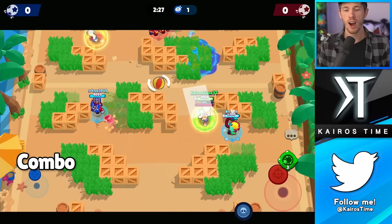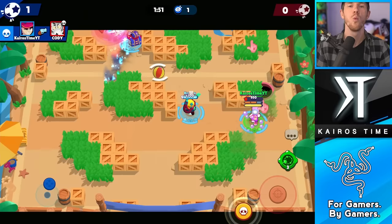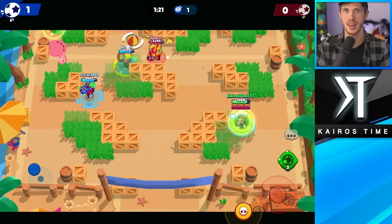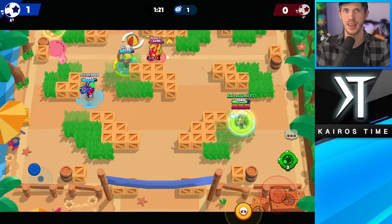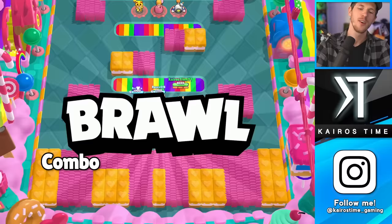Our next strong combination is Otis with an assassin — brawlers with diving abilities like Fang, Carl, or even Edgar. Once Otis lands his super on an enemy, whatever assassin is on the team can easily jump on that muted enemy without worrying about them fighting back. Typically, people getting muted by Otis fall back to heal and wait it out, but there's nothing they can do if a Leon or Edgar jumps on them right away. This works so well because long-range brawlers are good against Otis but usually weak against assassins, so these two cover each other's weaknesses.